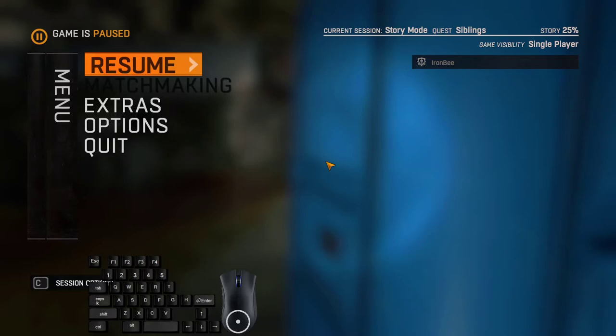Then we use the grappling hook once again to cancel fall damage. Jump inside a hole in the map to get even more out of bounds. Then we clip back in bounds and interact with the train cart. After interacting with the train cart, we look at the checkpoint indicator once again.